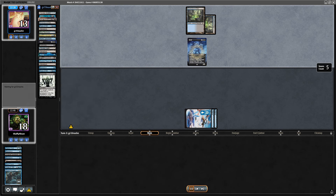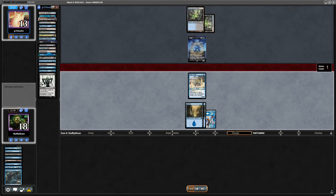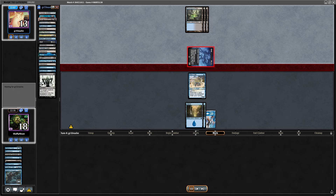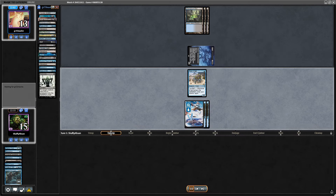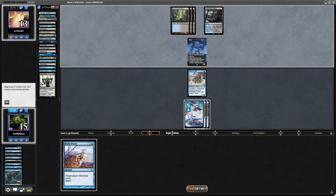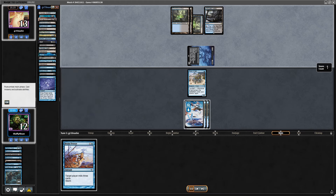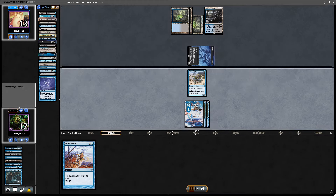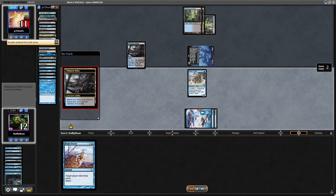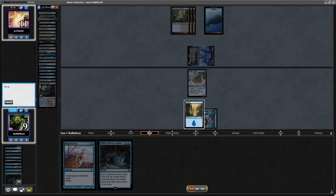I cast Brain Freeze for value — it storms for five, getting 15 cards in their yard. They can reanimate one of them, but there's a fair amount going into their graveyard. They fetch, which kind of replaces the Grief coming out. They have exactly enough. If I can top-deck Visions of Beyond I'm in a pretty good spot — they have two cards in hand and I'm not going to be able to block the Grief; the menace is really powerful. Drawing Brain Freeze is really frustrating here.